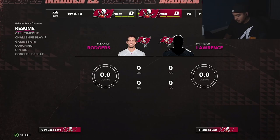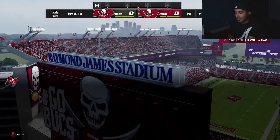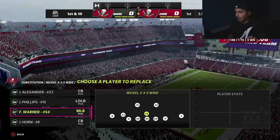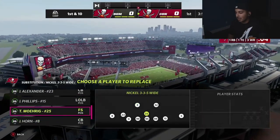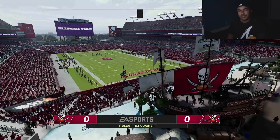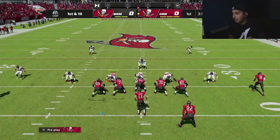Right here I'm in the 3-3-5 wide New York Giants playbook. Let me show you my substitutions - we have number 15 Jaleb Phillips on the right side, Micah Parsons on the left side, and we'll be using Trevin Morick, the Raiders rookie from TCU, as free safety with that 90 speed. I accidentally came in on the wrong play so we're going to call timeout to get set up.